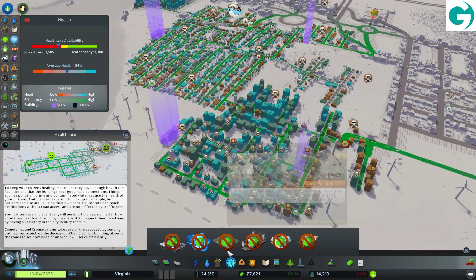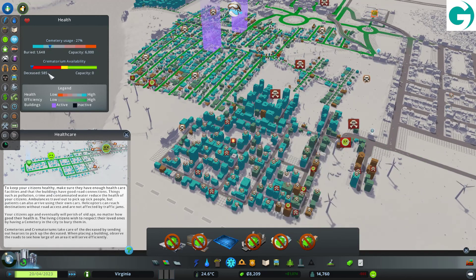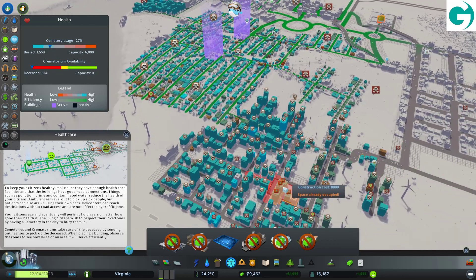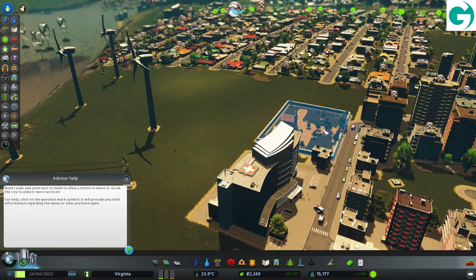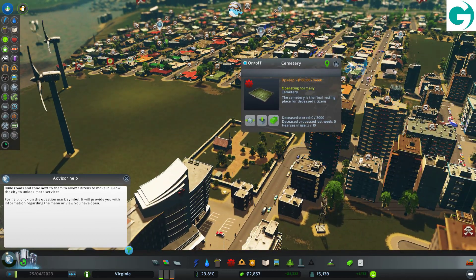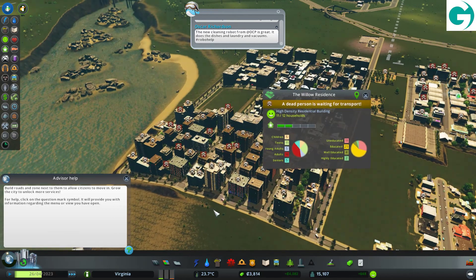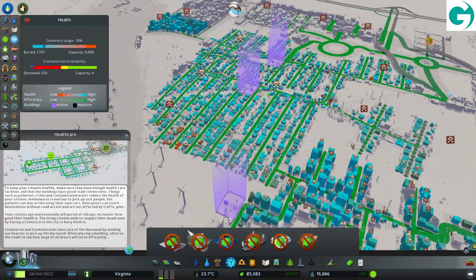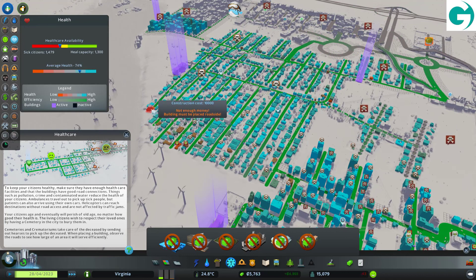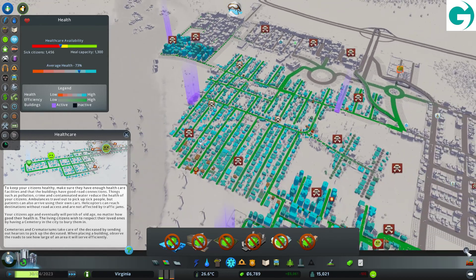There's a lot of dead people. Deceased capacity zero. We still have plenty of room in the graveyards — we probably need another graveyard. All the hearses are going out. A dead person is waiting for transport. Average health has gone back up. We still haven't quite seen to everyone, but we are getting there now. The crisis is mostly over.